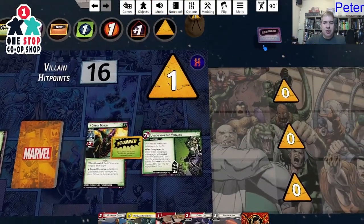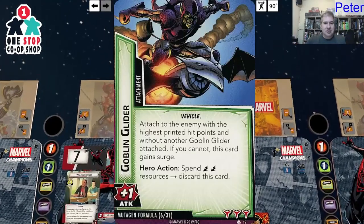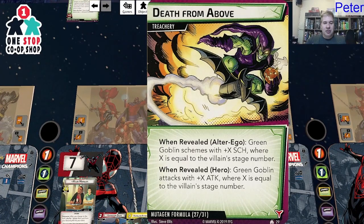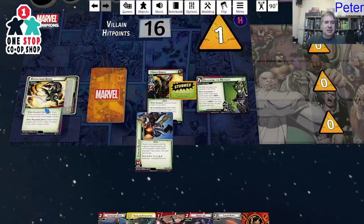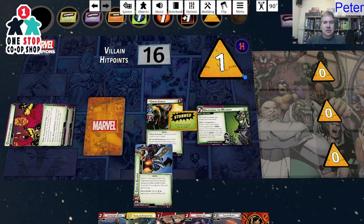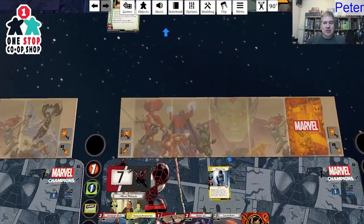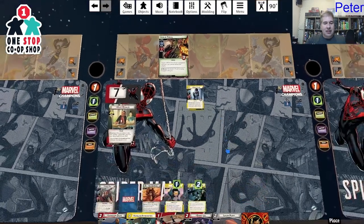We add one threat. You are confused, Goblin, so you are not scheming against me — but we have three encounter cards to resolve. Goblin Glider: attach to the enemy with the highest hit points. When Green Goblin schemes, he schemes with plus X where X equals his stage number — he's stage two, so he schemes for four plus a boost of one — that's five total, one away from popping this scheme. And we got a guarding Goblin Thrall.